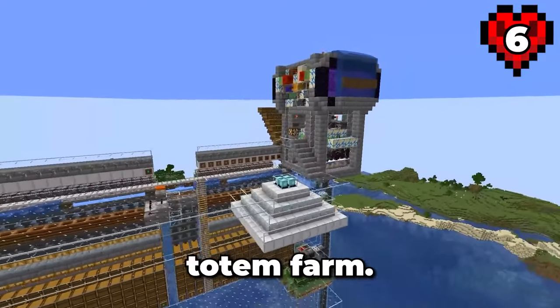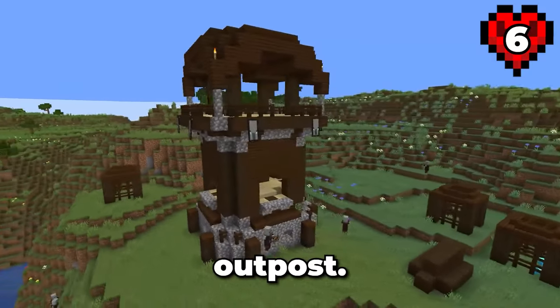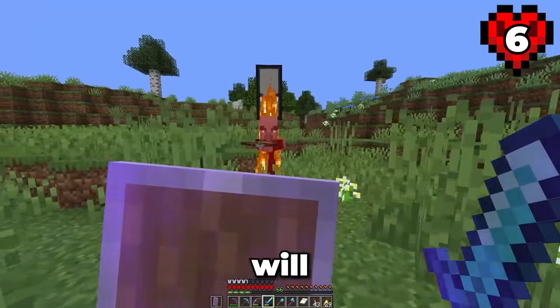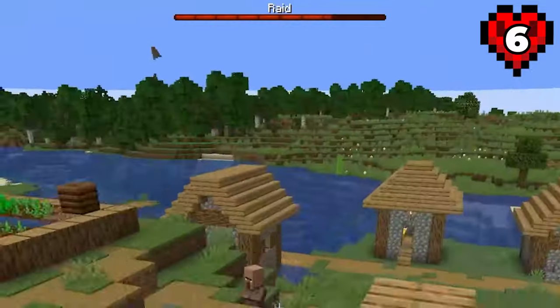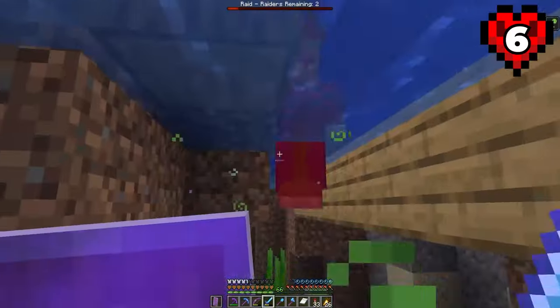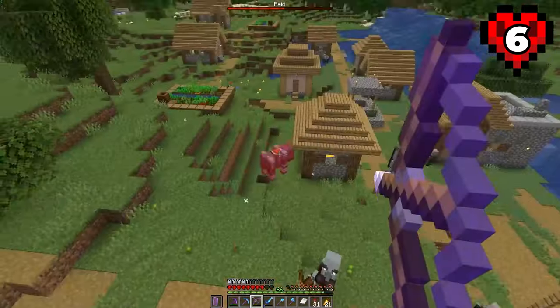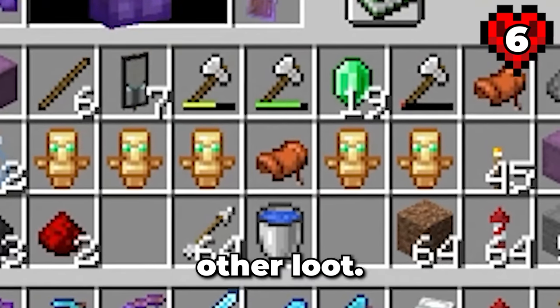To do this, we will need an infinite totem farm. To get totems, we need to defeat a raid, meaning we need to find a pillager outpost. Arriving at the outpost, we need to find the pillager holding a banner. Killing him will give us the bad omen effect. Now we need to find the village to start this raid. After defeating that raid, we got five totems and a bunch of other loot.